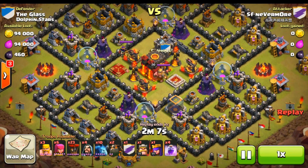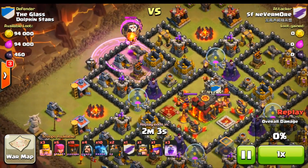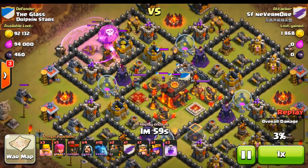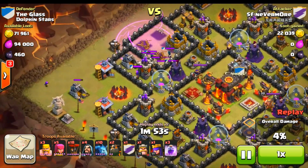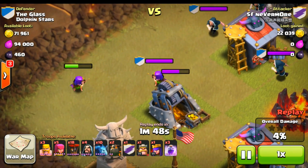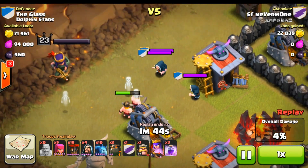We're about to cut the glass on this one. It looks like he's going to be using Lava Loon — that is the one with the lava hounds and the balloons. He did something pretty smart there — dropped down some early balloons to get that clan castle out of there. Now he's going to bring them up to the top. He's like, come over here guys, I got free candy. And the wizards are like, yeah, free candy, I love free candy!